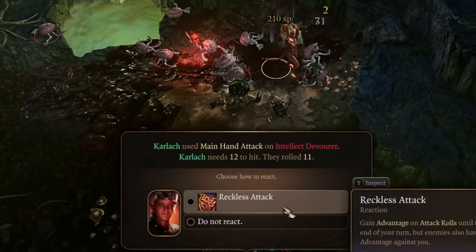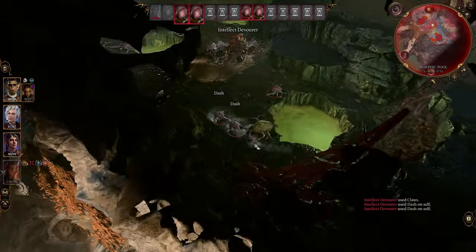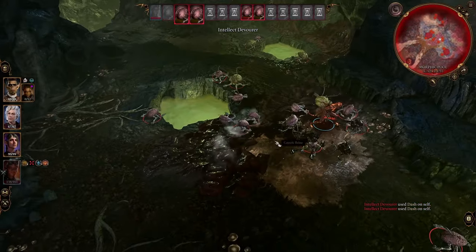Reckless Attack can be used after the original attack roll is made, as a reaction of sorts, allowing you to reserve it unless you absolutely think it's needed.